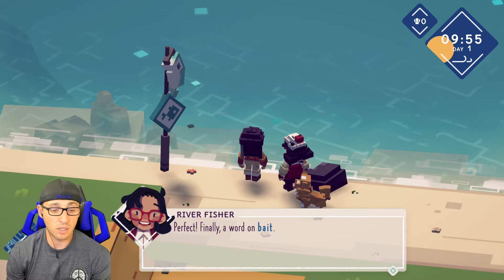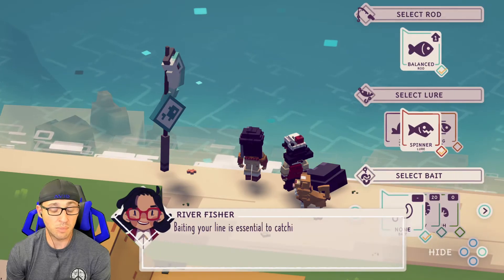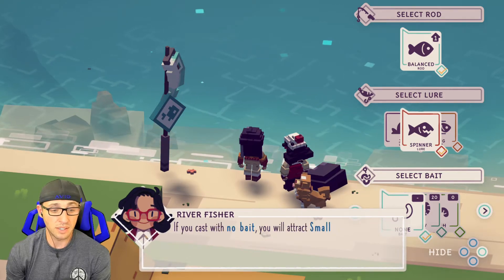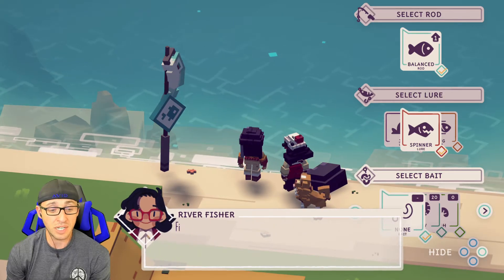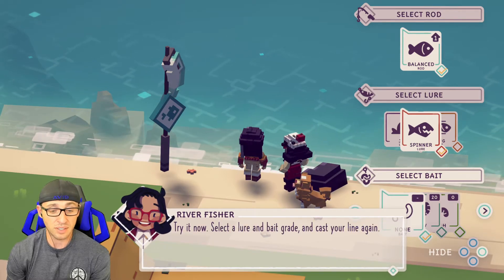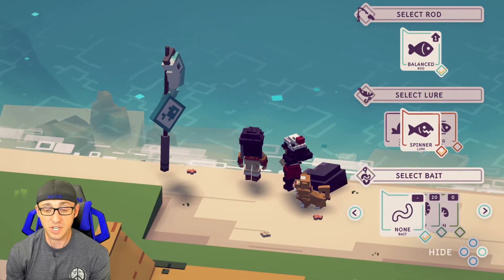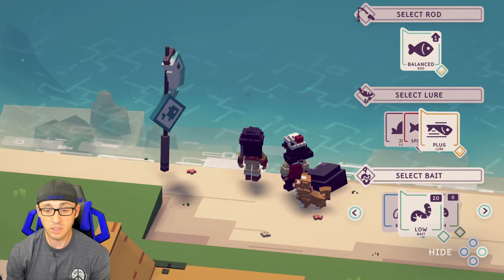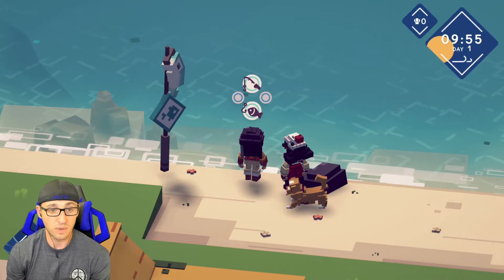Finally, a word on bait. Baiting your line is essential to catching larger species of fish. There are two types: low grade and high grade. If you cast with no bait, you will attract small species only. If you cast with low grade bait, you will attract small and medium species. If you cast with high grade bait, you will attract medium and large species. Alright, let's go to a plug lure and use low bait — I don't have any high grade. We'll just use this.